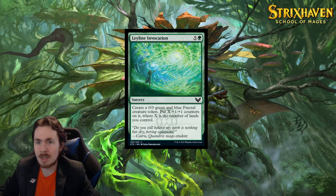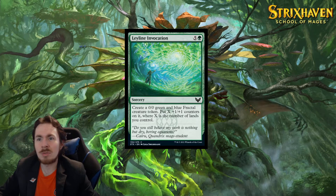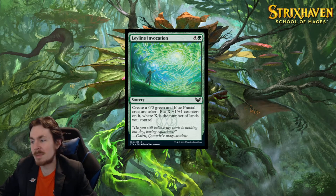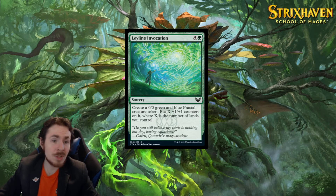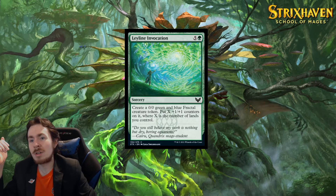Leyline Invocation — we're just invoking them. A 6-mana sorcery. Create a 0/0 green and blue fractal creature token. Put X +1/+1 counters on it where X is the number of lands you control. So at the very least it should be around a 6/6, which is okay. You can have it be a 7/7 or 8/8 if you have a lot of land. Not really all that impressive. In limited, this is fine — baseline around 6-mana 6/6 unless you have some mana ramp, in which case you could rush out like a 4/4 potentially. It's a sorcery so you trigger magecraft while putting a creature on the board — there's a thing you can do. In limited this card is like okay, 2, maybe 2.5 out of 5, at least it makes a big creature. In standard, this card is useless.